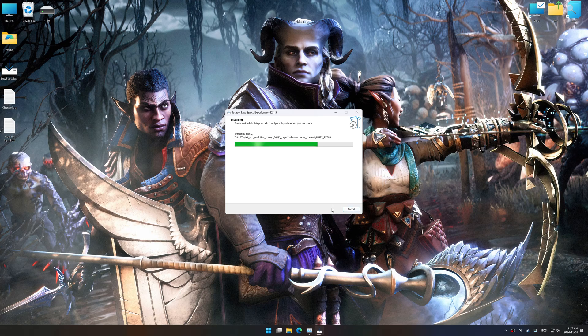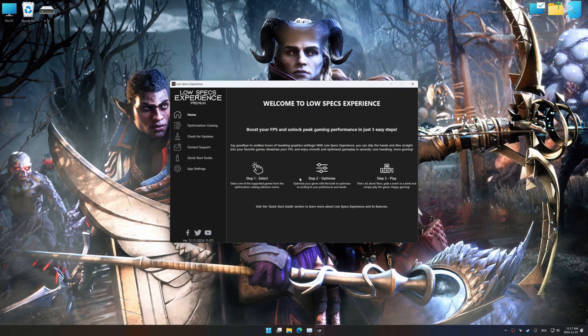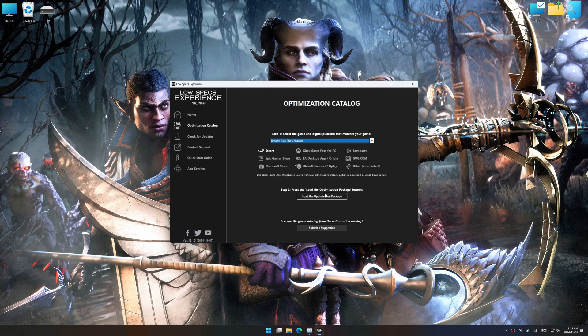Start the installation process for Low Specs Experience. Once the installation is complete, start it using the newly created desktop shortcut. Now go to the optimization catalog, select the applicable digital platform, and select your game from the drop-down menu. Once done, press the load the optimization package button.